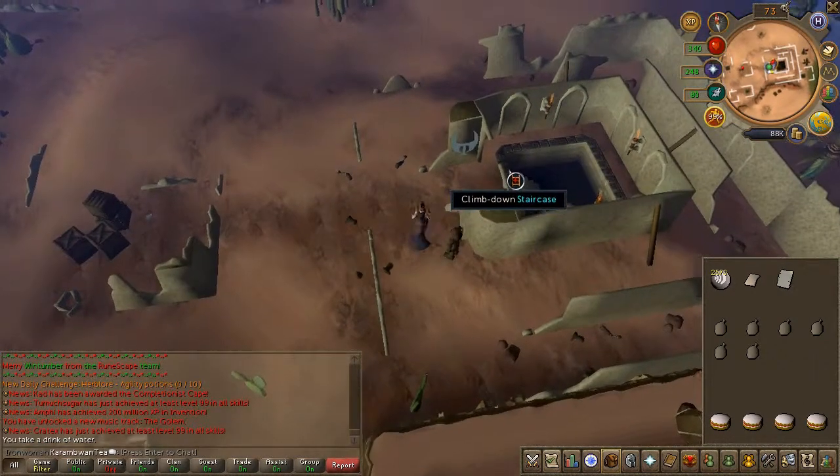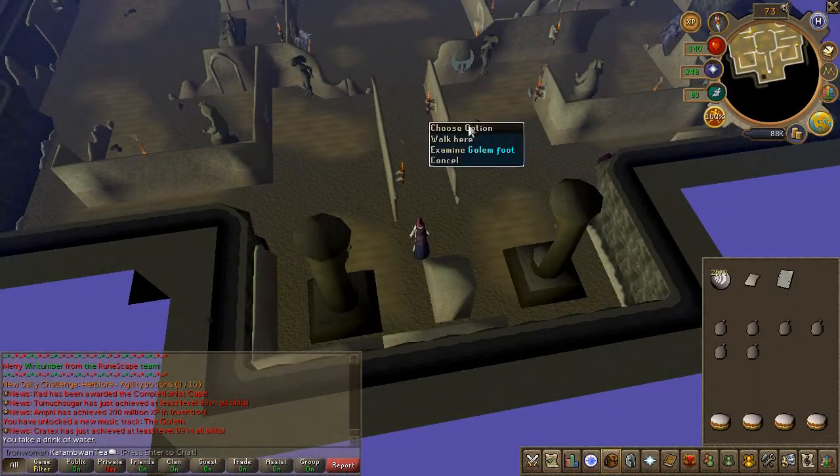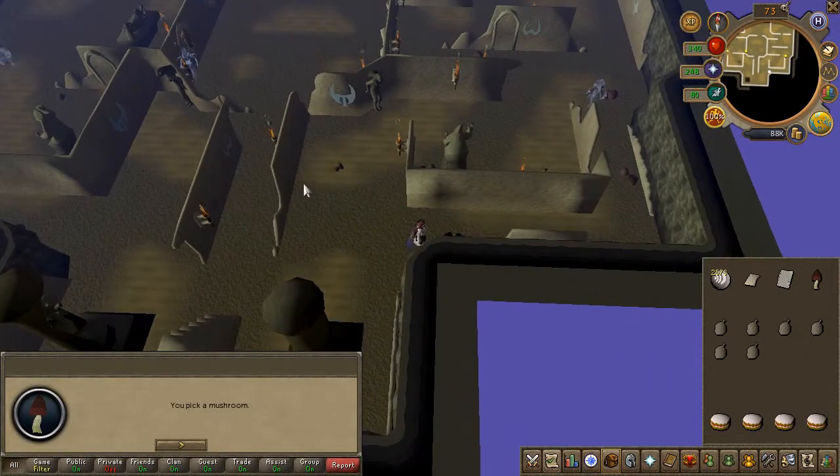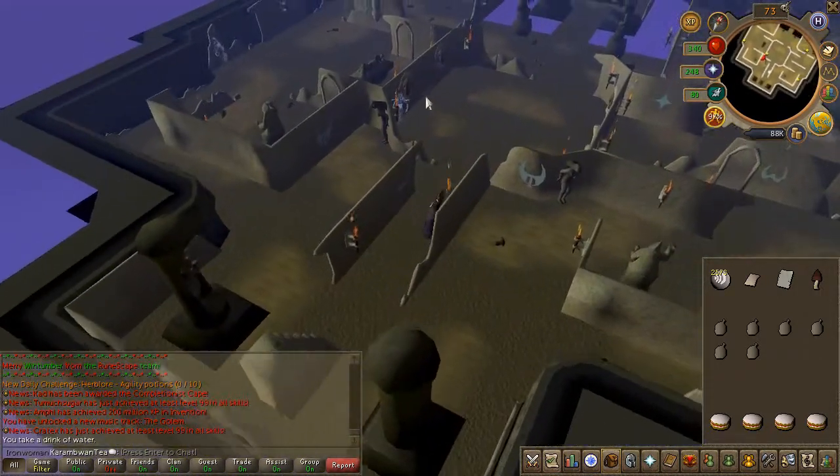While you're here, enter the ruins and pick up a black mushroom just to your right. Also pick up a strange implement in the northwest corner.